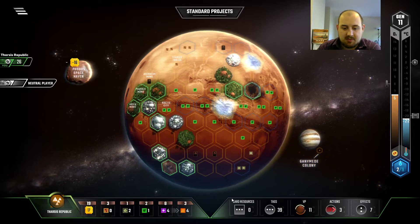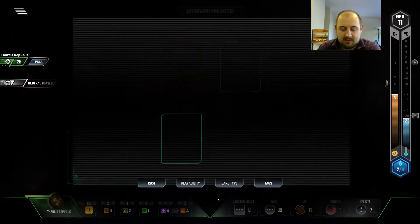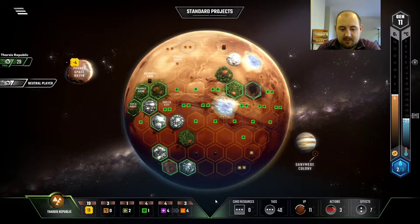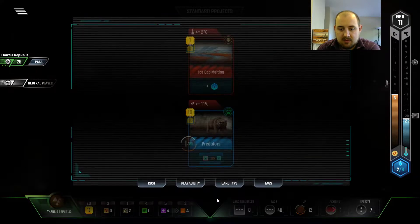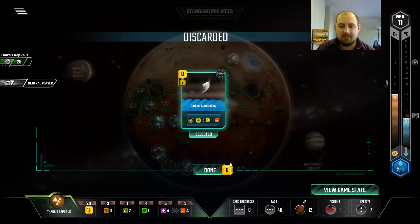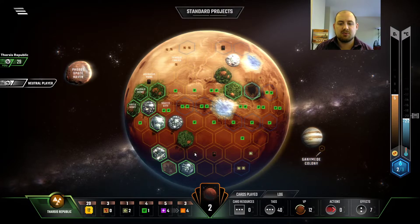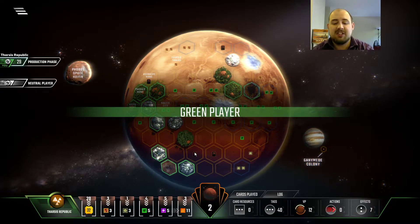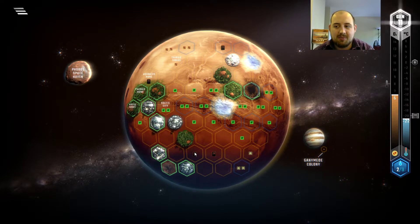This is good — plant production and a lot of TR back. And then we're missing a dollar to be able to do the heat bump. So now I just really need cards worth playing, or we're just going to do so many standard projects.